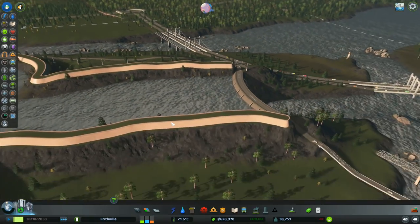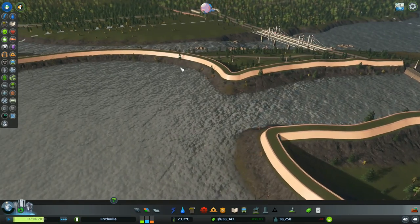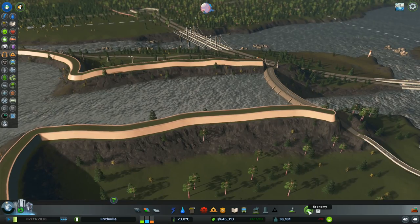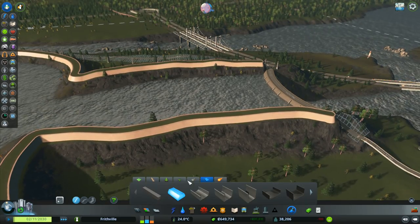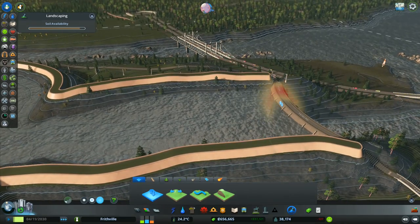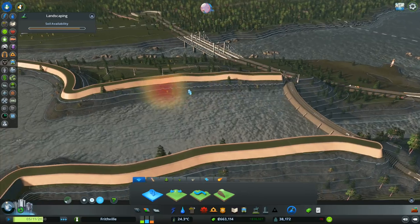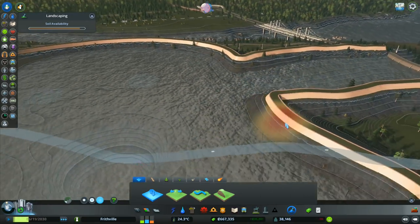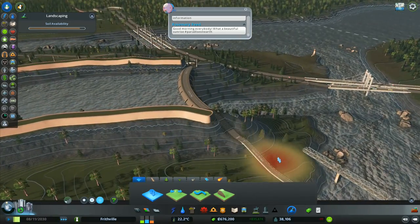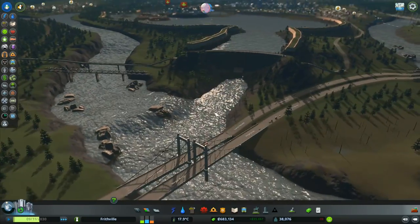We've got a permanent supply of power, although it's now gone down to 176 megawatts instead of the 500 it was producing to start with. I don't quite understand - it seems to be the wrong height on the actual dam itself. I think we've made a horrible mistake in our calculations - I think I needed to bring that up a little bit higher.